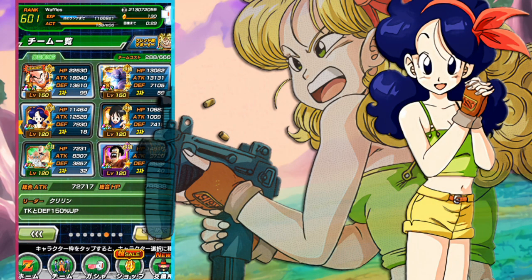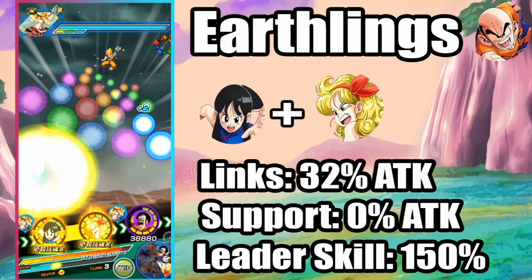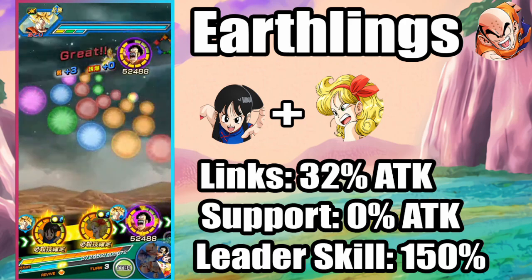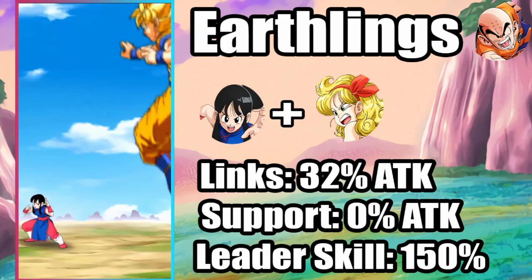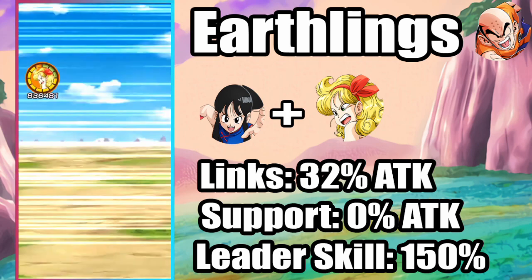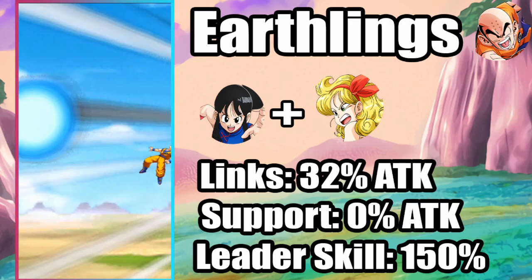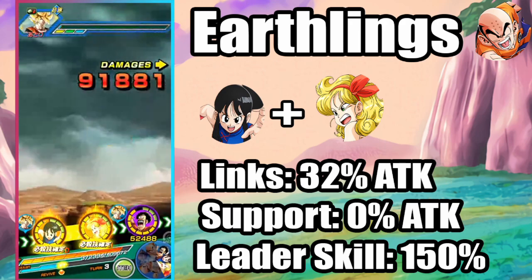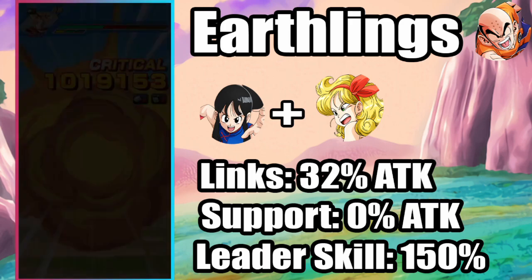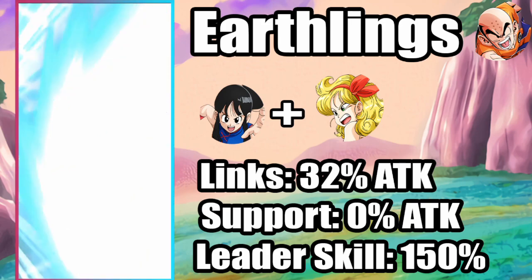Earthlings is a weird category, and there is one possibility for support, but unfortunately I never pulled him either. The new Tech Krillin from the General Pool would be good to throw on this team. This is definitely one of her more gimmicky categories. Earthlings is not going to really be her best category - she's got no real support except for the Tech Krillin, which we don't have. She's at least going to link with Physical Chi-Chi, which activates most of her links, but the 150% attack leader skill is going to be kind of an issue. There's not very much for you to choose from when building this team. So ultimately Launch is going to struggle a bit here - you can see she's hitting 1.2 million, which isn't the biggest drop, but she could do better.